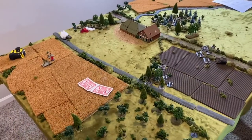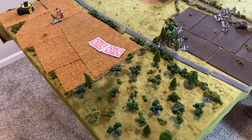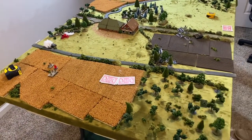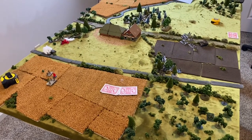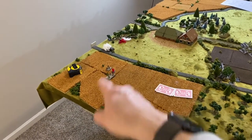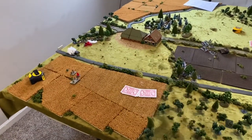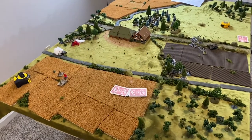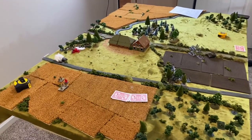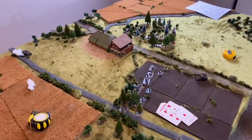Turn three — our mortars fired and did nothing, because that's what mortars do in lots of games. I hit but my deviation was so far off it missed. We both had deviations — one unit got four shock and got knocked down to one or two stands, making them a small unit. McMurray is massing all his forces on one flank. The main challenge with the current range rules is you end up shooting across the whole table, so you really need more terrain.